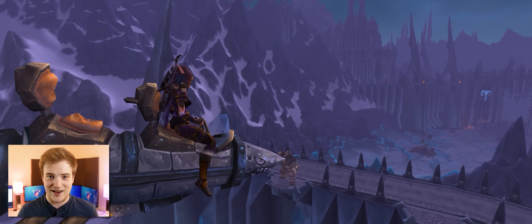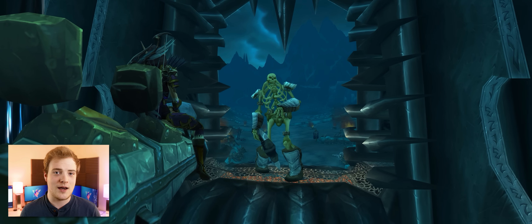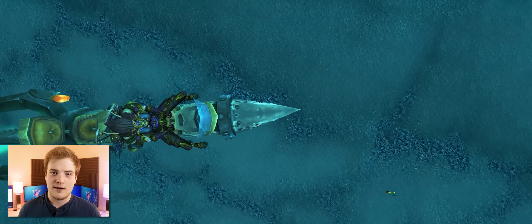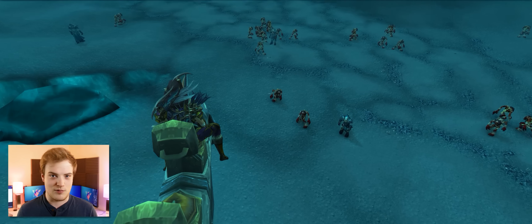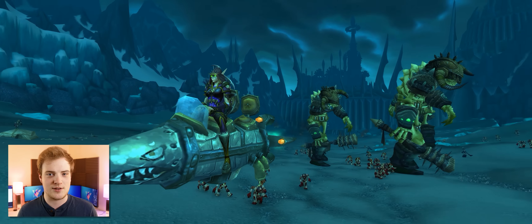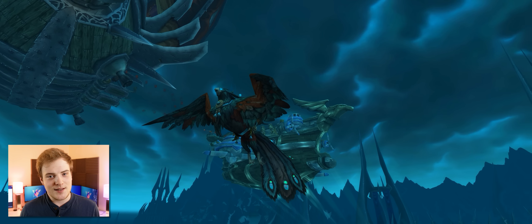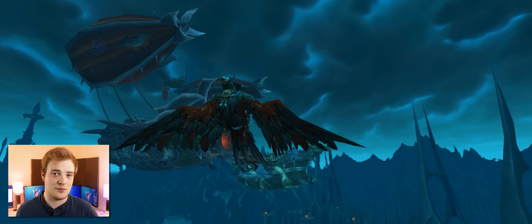Moving on to Icecrown Glacier, the way it was designed very much surrounded a flying mount. There were times when having a flying mount actually added to those zones and made them feel better. Take the mob density at the ground floor of Icecrown Glacier — if you were running around there you'd just be killed, but that really reinforced what that zone was supposed to feel like. And in Icecrown Citadel, one of your main quest hubs was on a flying barge.